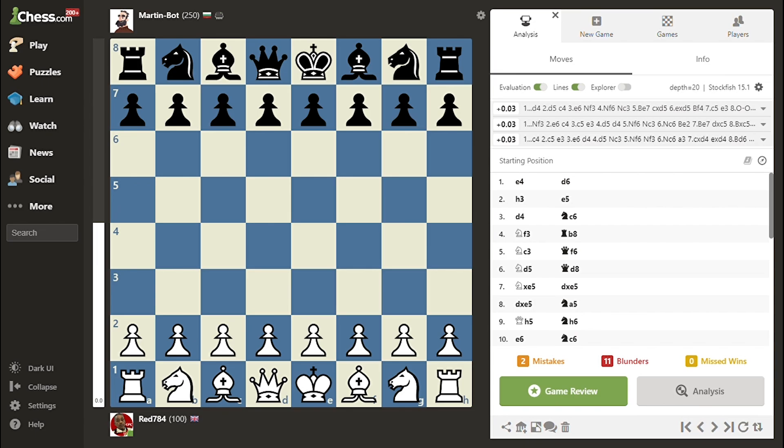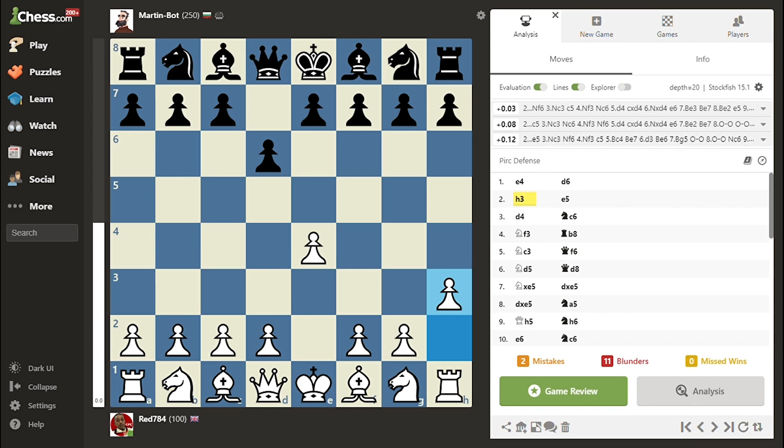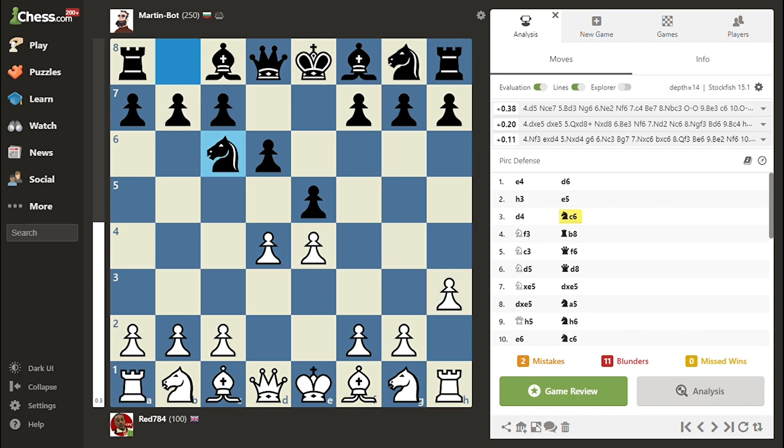The game starts with E4, we have D6, and H3. It seems that the player with the white pieces is inspired by the world champion's preparation, or is using a random number generator. We continue with E5, then D4, Knight C6, Knight to F3. Very good. This is starting to look like a game between two intermediate players.